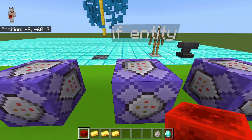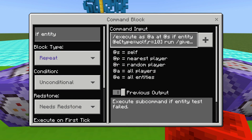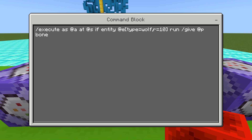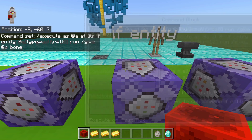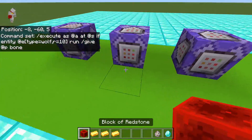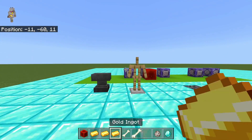This is 'execute if entity'. The example I've set up will give the player a bone when a wolf is nearby. The command is: execute as @a, at @s, if entity @e type=wolf radius=10, run slash give @s bone. So if I spawn a wolf in and the command block is active, it will give me a bone to give to the wolf.